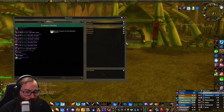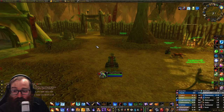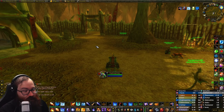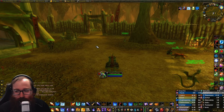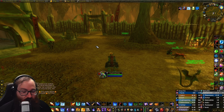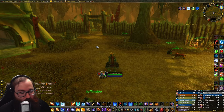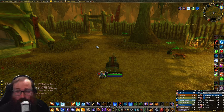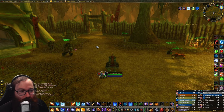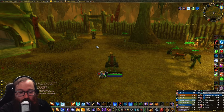Finally, at level 50 every single class gets a class quest that provides a very unique and powerful item. Most of these quests lead into Sunken Temple, and if Sunken Temple becomes the level-up raid that form may change. Do your research now — look up your class quest, figure out what you're going to get, and note that some quests have you traveling all around the world before taking you into Sunken Temple. Every single class quest ultimately ends there.